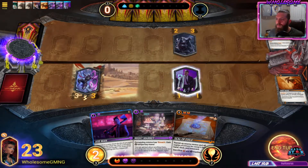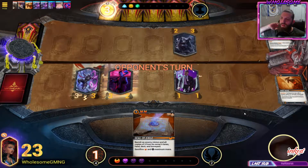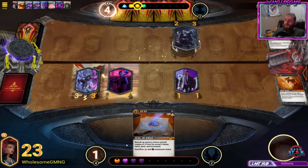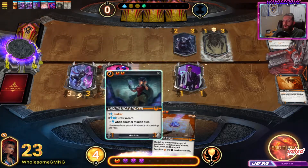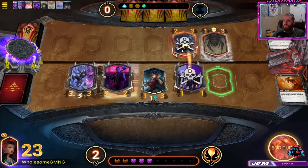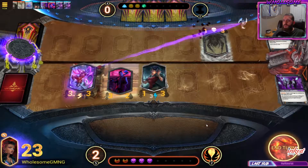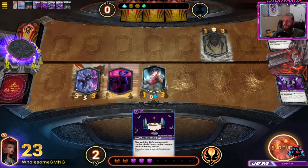I kind of want to burn my night market - what do we have to do with all that mana anyways? We have nothing to ramp into with that enchantment. Even if we were breaching and getting two mana every turn, there's nothing. We're getting rid of seal of exile and we'll do this. We'll trade here, go face here, and zap. We can draw. I think let's draw. Nice.